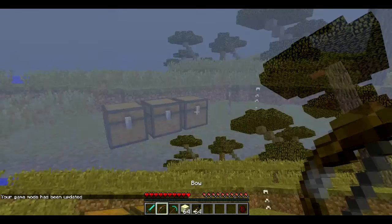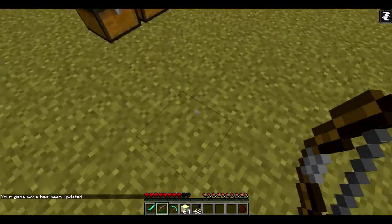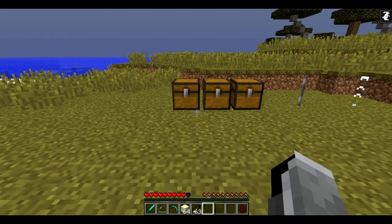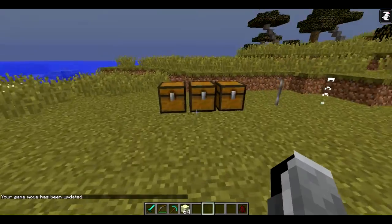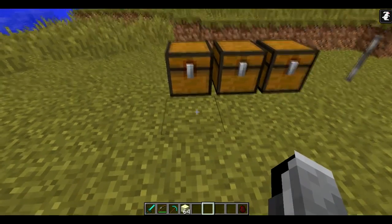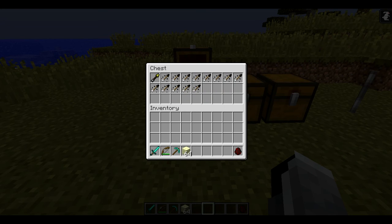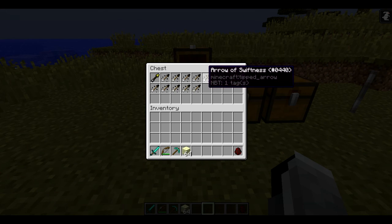I'm just gonna try out an arrow of leaping. I need to go into game mode zero otherwise it won't work - let's just shoot this up in the air and try to catch it. Now I've got leaping, so I've got jump boost. You can also shoot these at other people using harming arrows and all that stuff. Also a really cool new feature: in the top right corner you can now see the symbol of jump boost so you don't have to go into the inventory to see what potion effect you have - that's really useful. These arrows you just shoot them at something and you give them that potion effect.